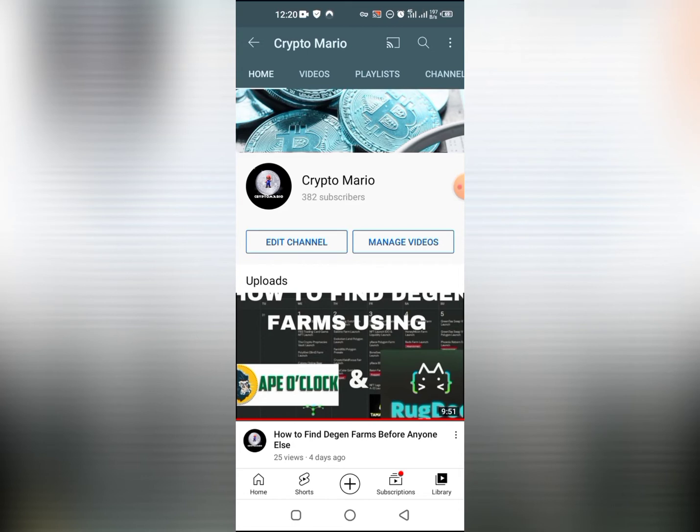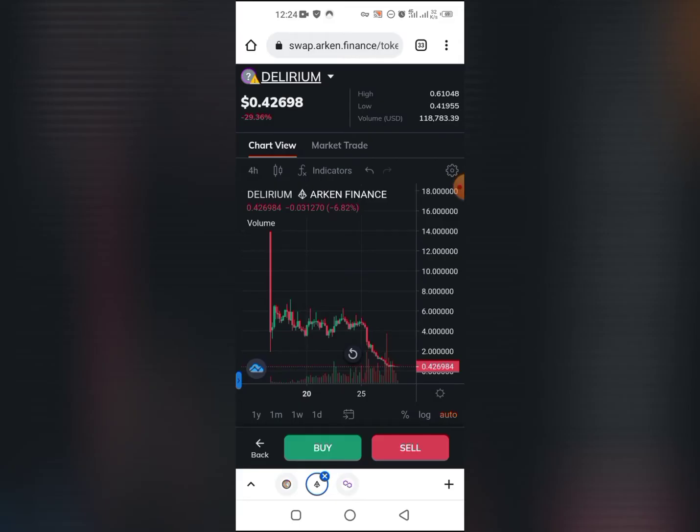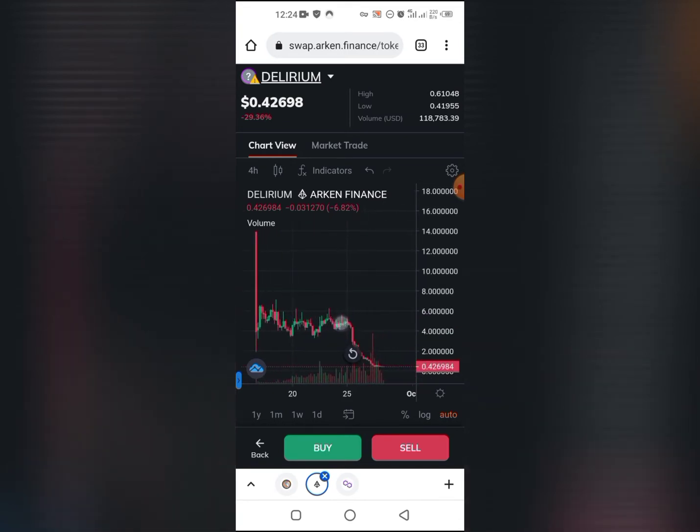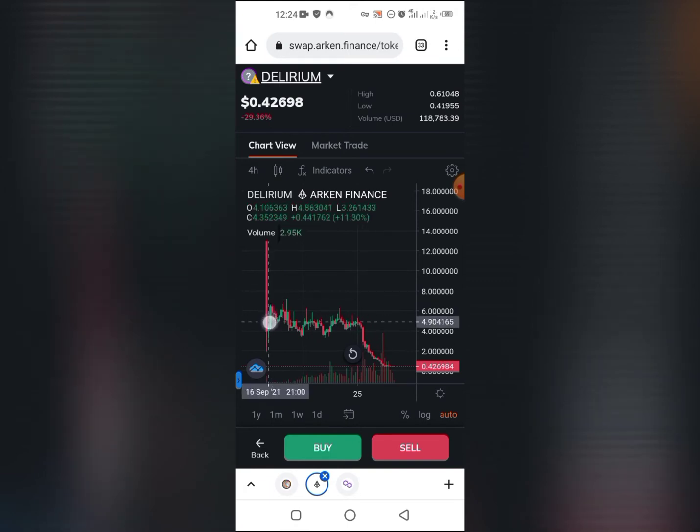Before I go on I'll show you a chart of a farming project I just did - looking at the layer 2 of Sandman Finance. The price dipped and then it held steady for a few days and then it crashed. So ideally what you want to do is to buy in at the bottom if the project launches through a pre-sale.